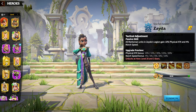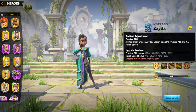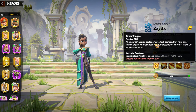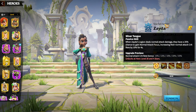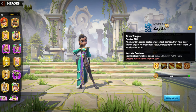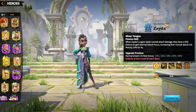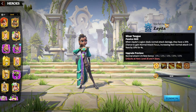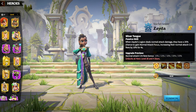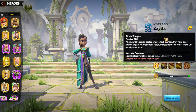The third skill also gives 10% Mark speed, which is always great to have on a Marksman. As a Marksman main, I always want more movement speed because Marksman Legions are generally one of the slowest in Call of Dragons. The fourth skill gives Zayda's Legion a 25% chance to gain normal attack focus when dealing normal attack damage — focus increases normal attack crit rate by 10% for 4 seconds, up to 25% crit rate bonus. So Ginnara and Niko have skill damage factor, while Sindrion, Freygar, and now Zayda are pure normal attackers with crit.